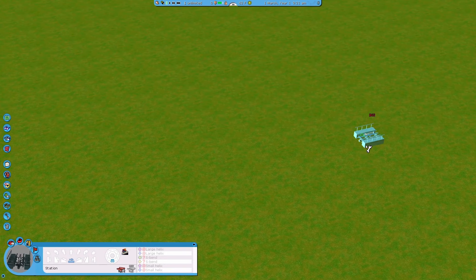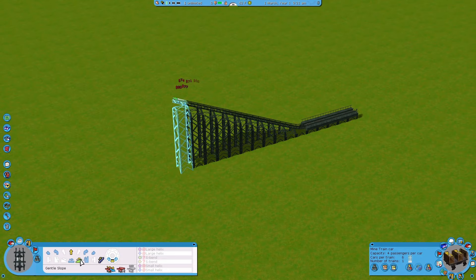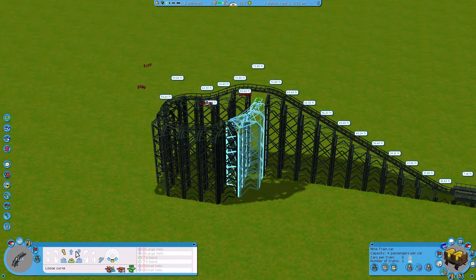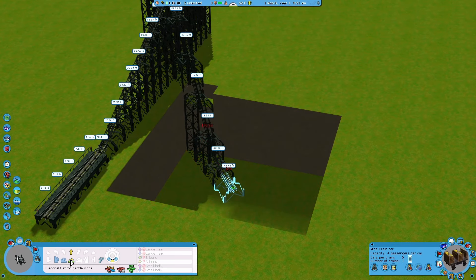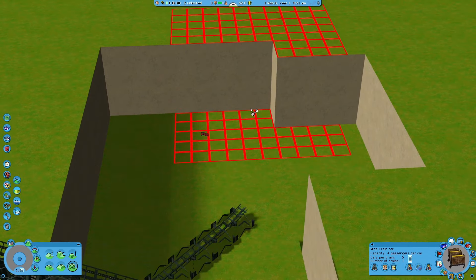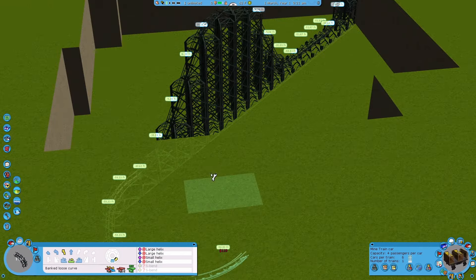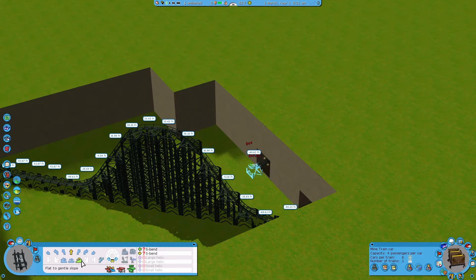Hello everyone, it's Moonkin FDW back with yet another episode of the RCT3 Coaster Challenge. In this episode we are tackling the Mine Train Coaster, and this is going to be a very nice little build. The inspiration is I wanted to make a Dynamite Blaster 2.0 — if you know Dynamite Blaster, it's the roller coaster from Dynamite Dunes in RCT1, situated in the mine, below ground elevation.